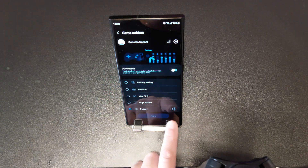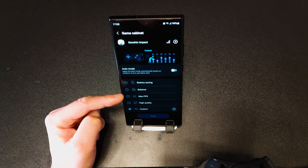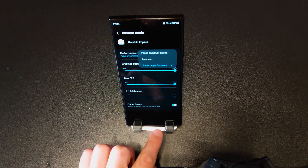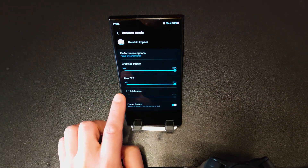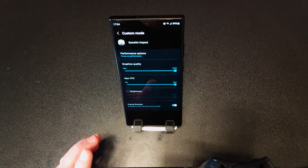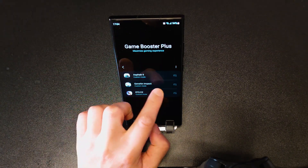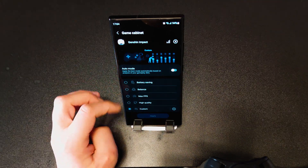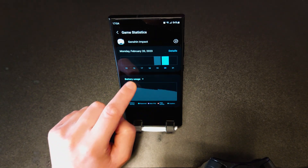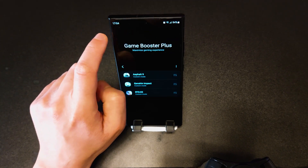Click on Genshin Impact. In here you can find different modes such as Auto Mode, Battery Saving, Balance, Max FPS, High Quality. I choose Custom so I can make sure it's focused on performance, with graphics quality at 100, max FPS to max, and the Frame Booster activated which gives you smoother transitions in game. If you click on Statistics you can also see the stats of the performance and FPS during gaming sessions.